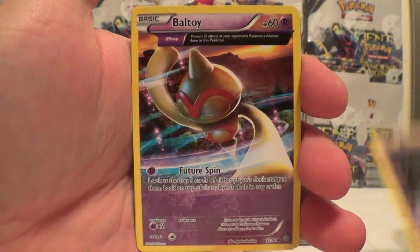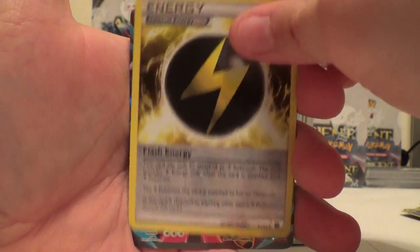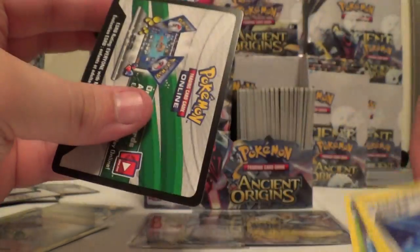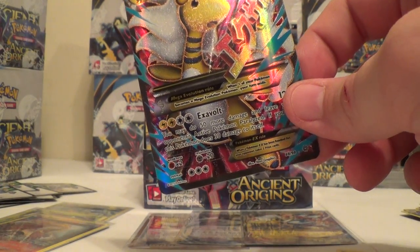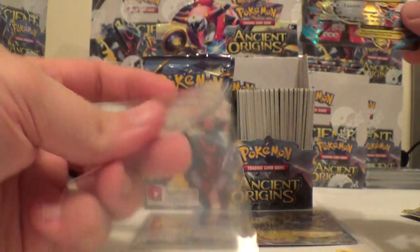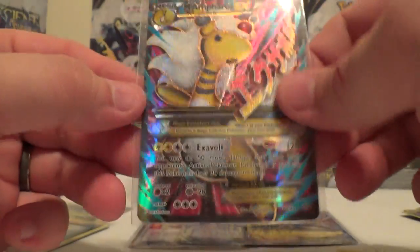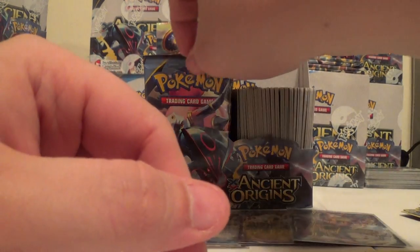Beldum, Unknown, Baltoy, Cottonee, Quagsire, Reverse Flash Energy. Oh, there we go - Full Art Ampharos EX. Very nice. Unfortunately I believe I pulled this one on Monday in that video that I put up. Always good to get the Full Art Megas though. Very nice. First Full Art of the box.